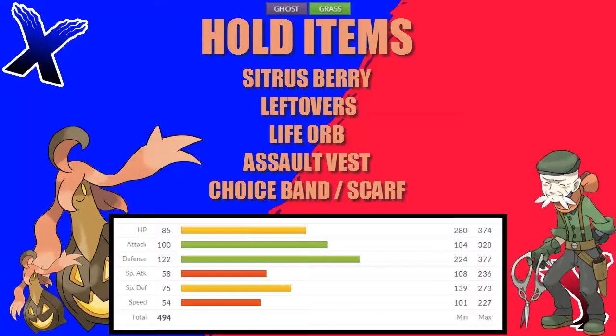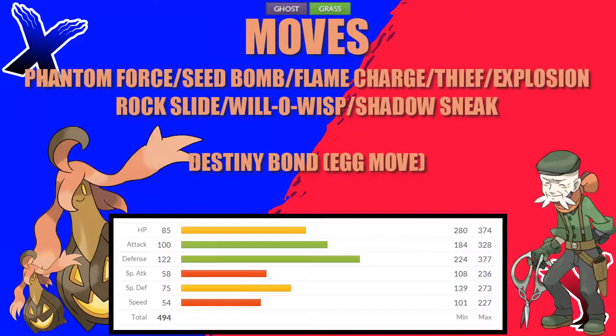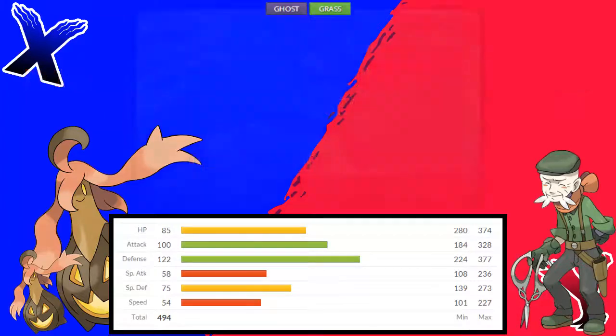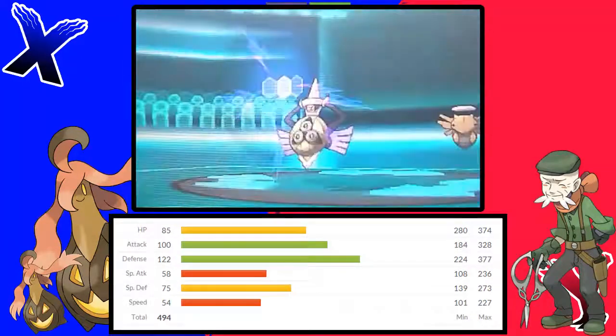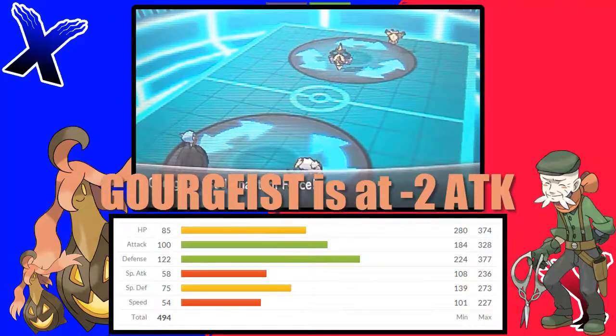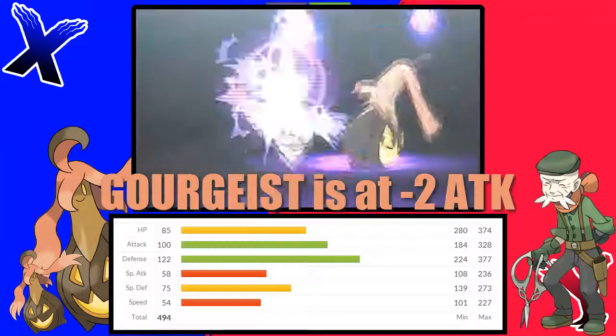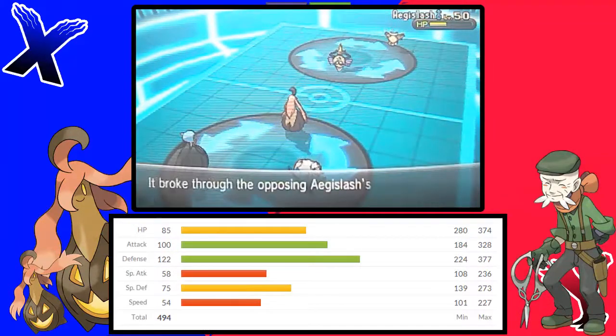You can also give it a Choice Scarf to help make up for its low speed. Gorgeist does sort of suffer from Flareon Syndrome, where it doesn't have the best physical movepool, but it does have moves to work with. Your strongest STAB physical move will be Phantom Force, a 2-turn attack with a base power of 90.